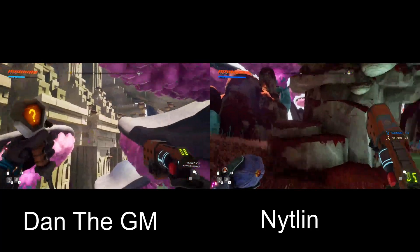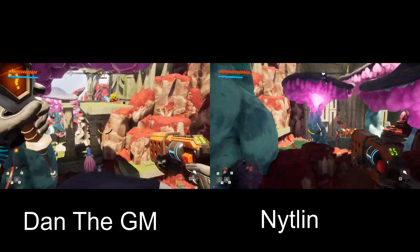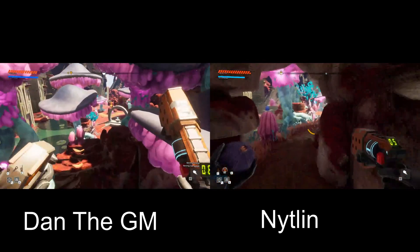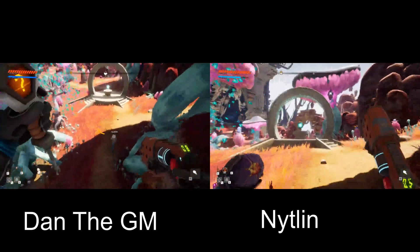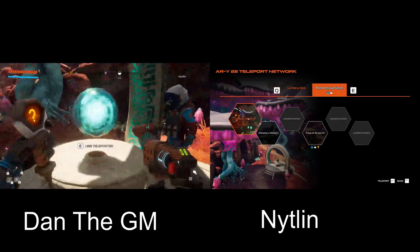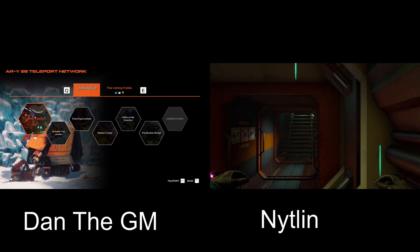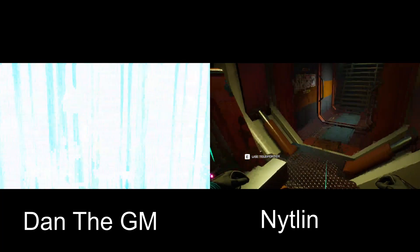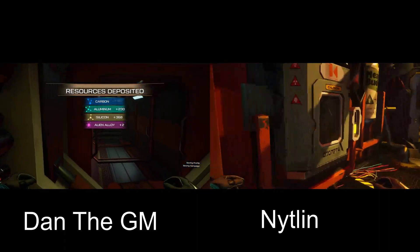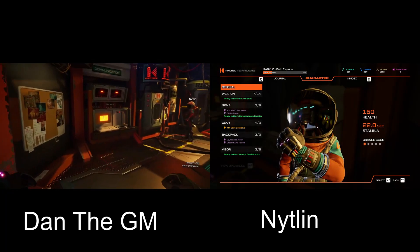Look for a circular stone object — it's pretty close. Oh I see it over here — I'm right above you. Back to base! Oh, it didn't take me with you — what's up with that? We also have mail — you take upgrade, I'll read mail.